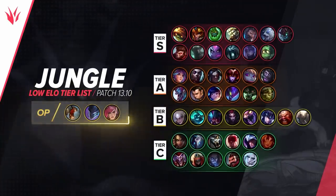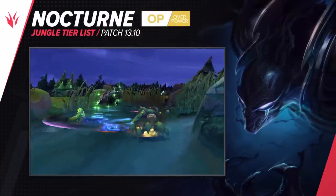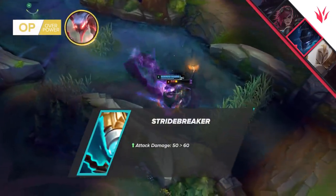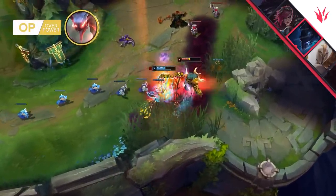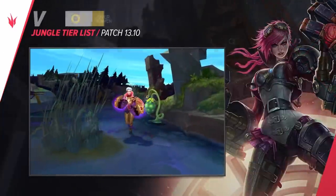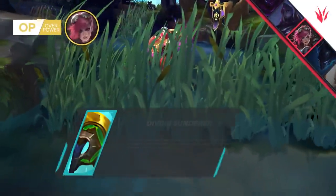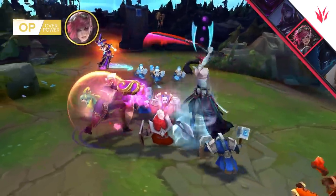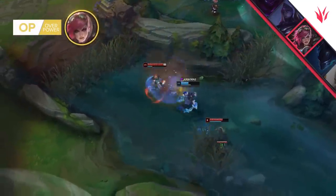Next up is our jungle tier list, where we have some adjustments. Take a look first and make yourself familiar with the rankings. A clear winner of the more recent changes is Nocturne in the jungle role. The lethality item changes and buffs to Stridebreaker open up interesting item choices for this pick — whether you want to be the one-hit wonder that turns untargetable after killing someone, or prefer slowing and locking down targets. This increases the overall viability of Nocturne. Another interesting candidate this patch is Vi. Many top players have played her with a wide selection of builds and even took her into mid lane a few times. You have a favorite Vi player? Make sure to keep your eyes peeled and observe what they're cooking.